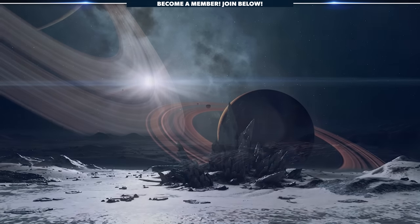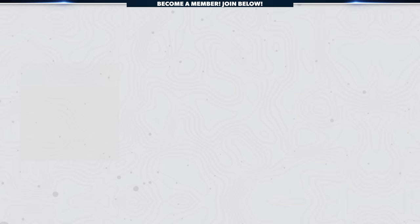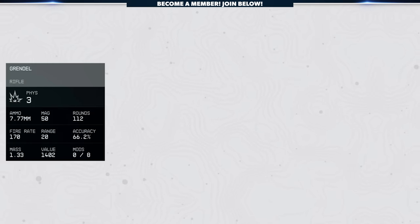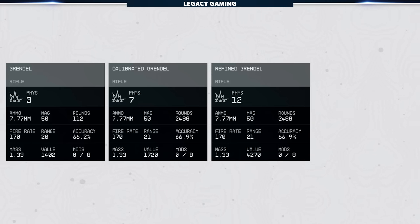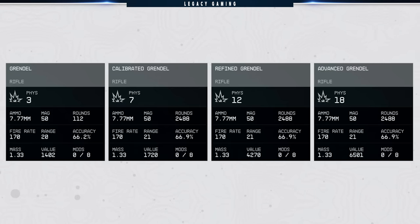During your explorations, you'll run across four different tiers of weapons: regular weapons that have no specific prefix; calibrated weapons, which are a step up from their regular counterparts, and will always have the word 'calibrated' somewhere in the name; refined weapons, which are a further step up from that, and will always have the word 'refined' somewhere in the name; and finally, advanced weapons, which are considered the best baseline weapons in the game, and will always have the word 'advanced' somewhere in the name.